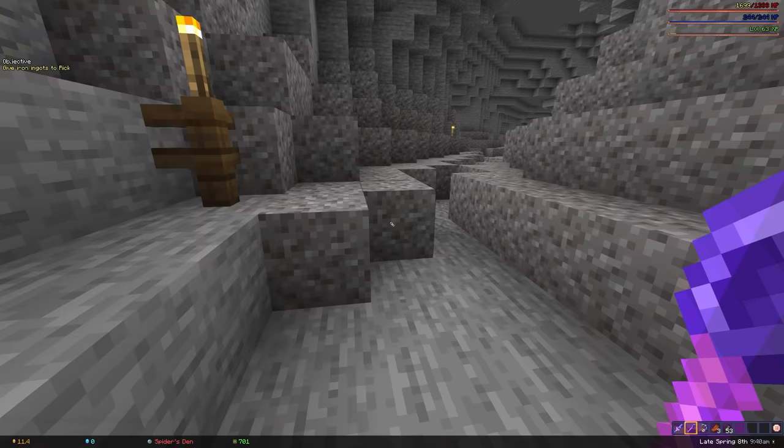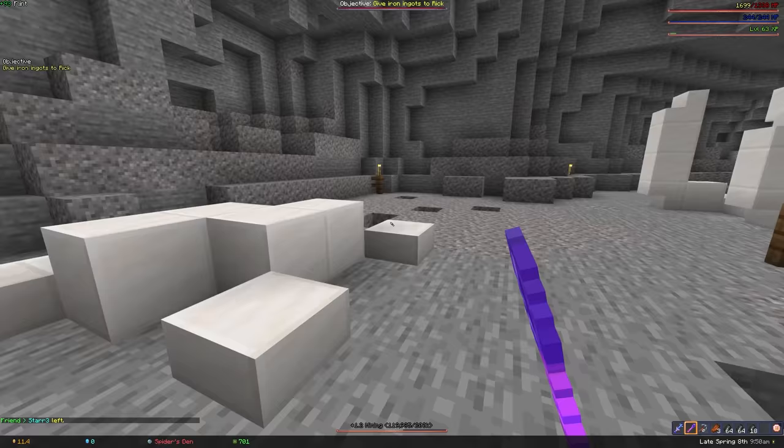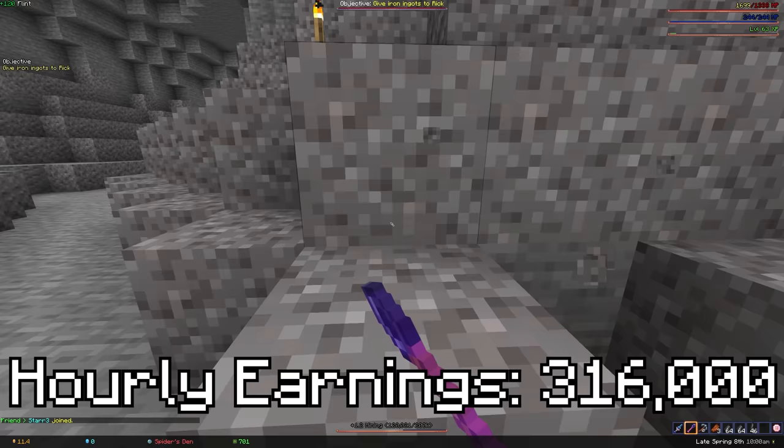This method is great because you can do it within an hour of creating a new profile, and each piece of gravel you mine is worth 20 coins. Like all methods in this video, I tried this for an hour and earned 316,000 coins per hour, which isn't that good — but if you're a new player, that's really really good.